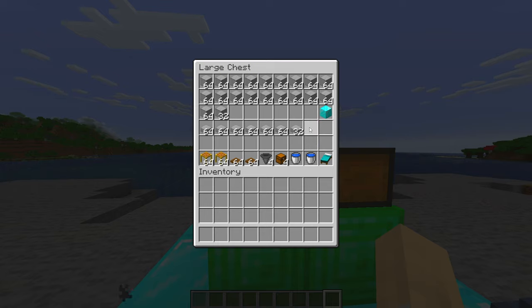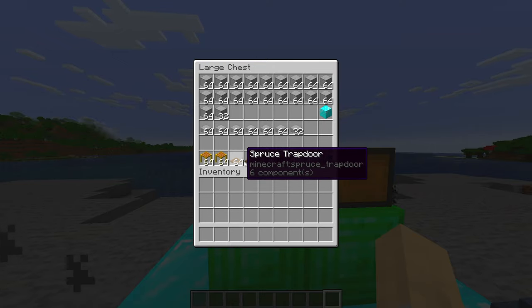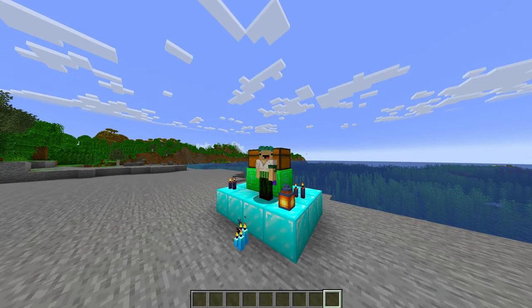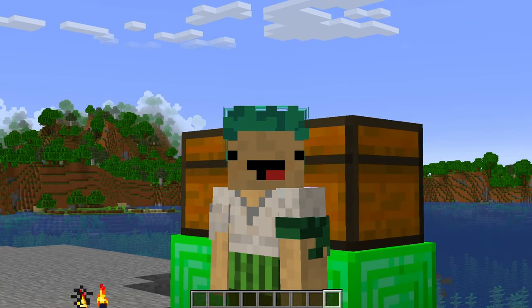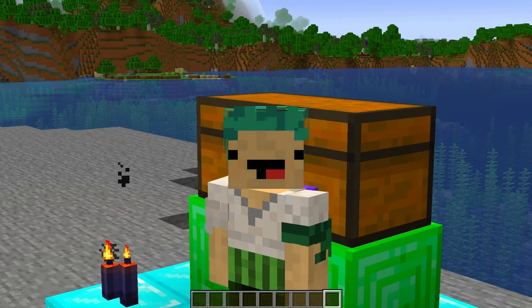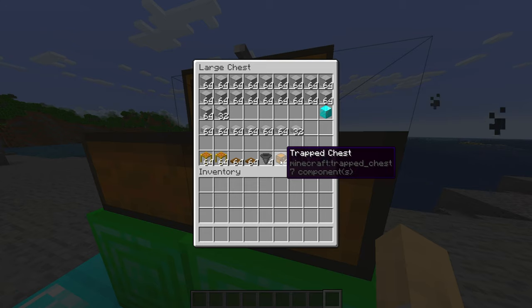Then we're going to need about six and a half to seven stacks of slabs. Some people use ladders - I use scaffolding because it's easier for me to count. We're going to need a bunch of trapdoors; the amount depends on the number of layers we're going to do, because each spawning layer needs about a whole stack. I usually do five layers, so I go with around five to six stacks of trapdoors. After that we need hoppers, chests, and water.